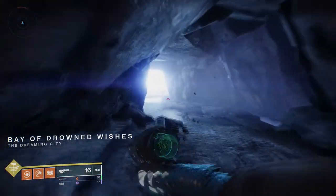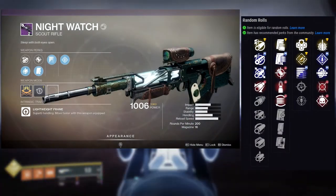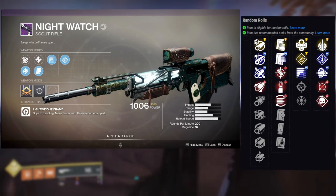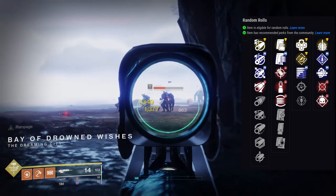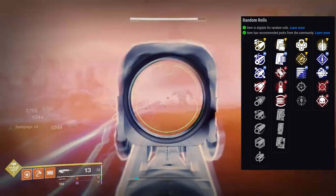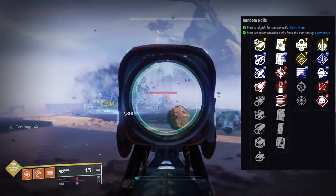The next weapon is Night Watch, a scout rifle and another one of my favorites. If you get good rolls on it, it's incredible. The first perk row includes Outlaw, Rapid Hit, Subsistence, Snapshot Sights, and Threat Detector. The second row has Explosive Payload, Rampage, Multi-Kill Clip, Moving Target, and Demolitionist. The god roll would probably be Rapid Hit and Multi-Kill Clip for PvE, and for PvP, Outlaw with Multi-Kill Clip or Rampage.